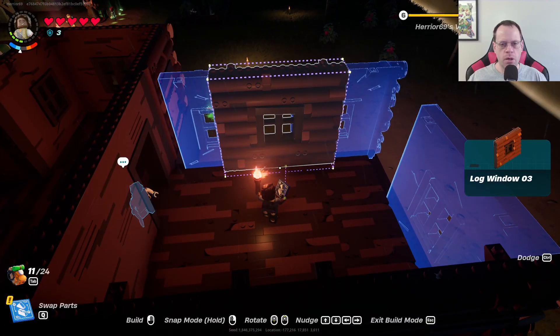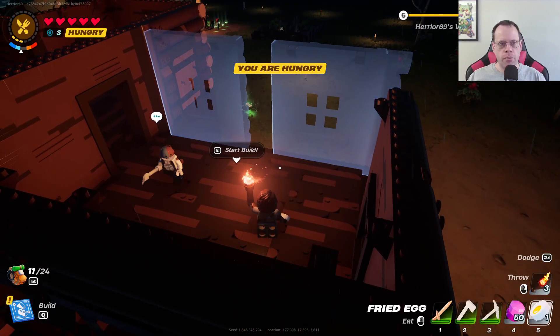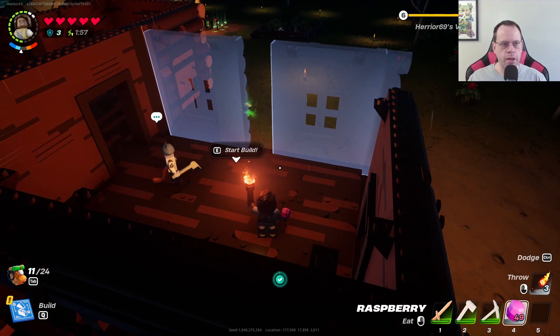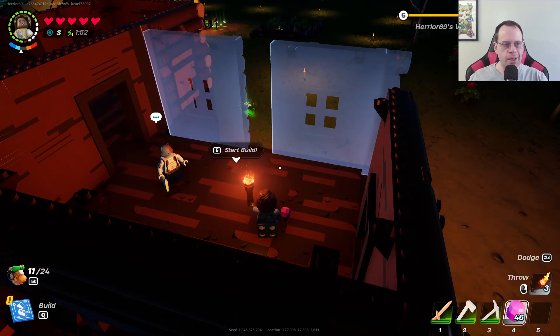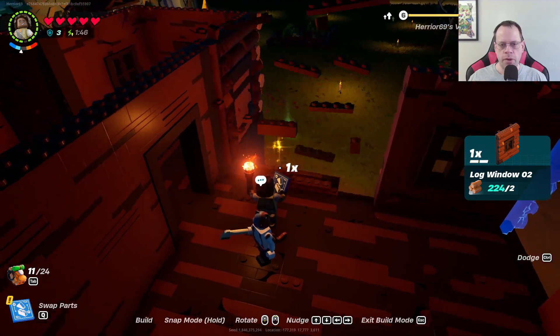Log window — check. You are hungry? All right, we don't want to starve ourselves to death. Going to eat some eggs and then chow down on some raspberries. All right, getting back to business — let's get the door.